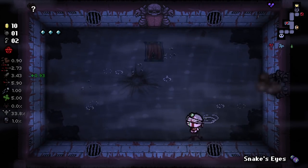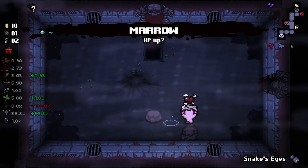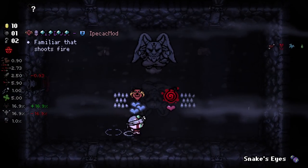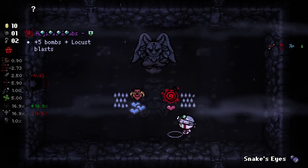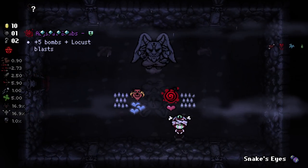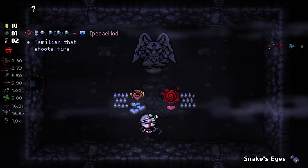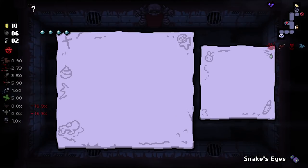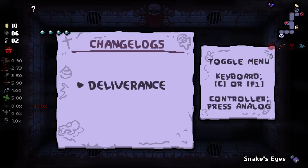Bugger tears are doing fantastically right now. We'll take Marrow. I don't know what health we're on, but we're on okay HP, so I will take a devil deal. We do have the abyssal bombs — plus five bombs plus locust blasts. That sounds kind of interesting. I like the idea of that. That's a new item — I'm not sure what mod that's from. I'll have a little look.